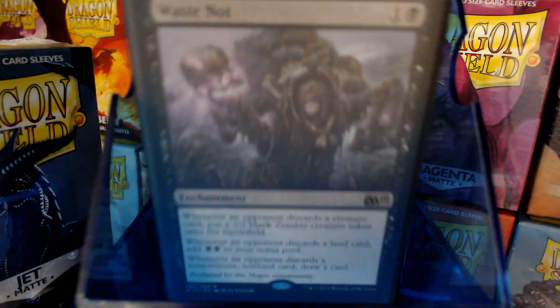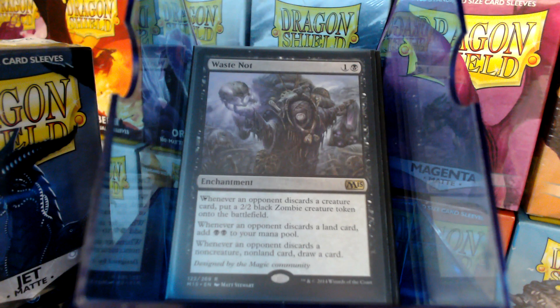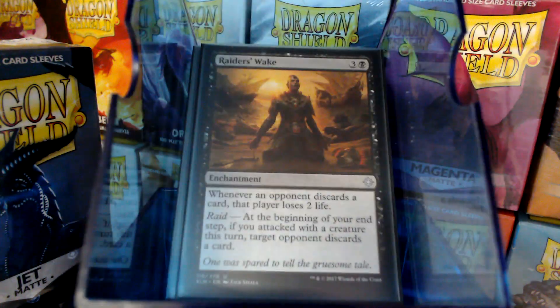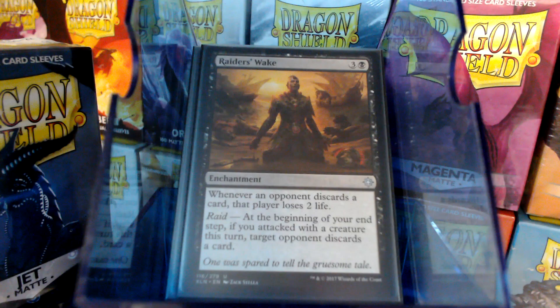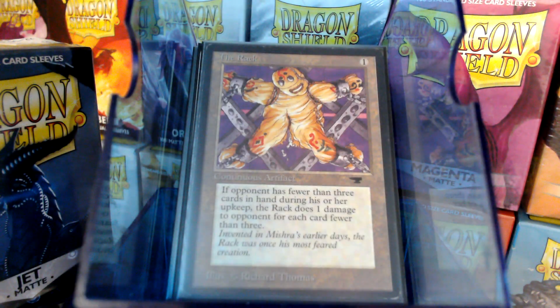We have Waste Not, which is proof that you don't need to let Magic: The Gathering's community design a card — because we did this, and whatever they discard, you get a bonus out of it. Raider's Wake: when they discard, they lose two life, which is kind of like Megrim. You can pick one person and make them have a very bad day with The Rack.